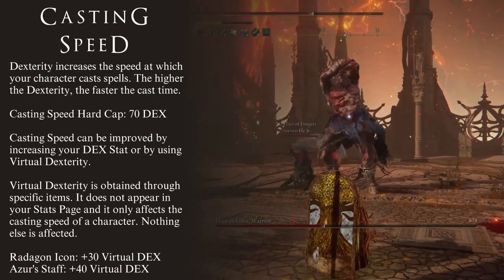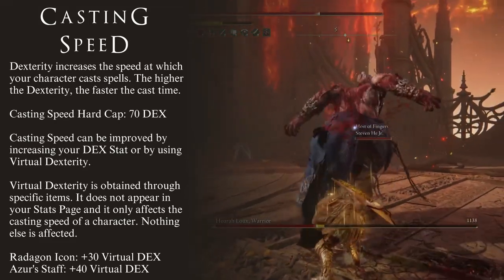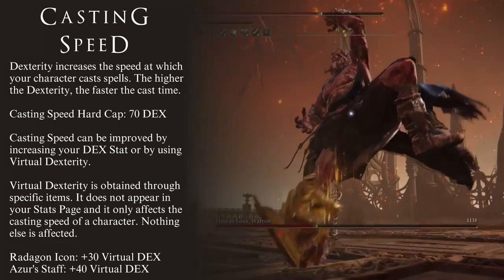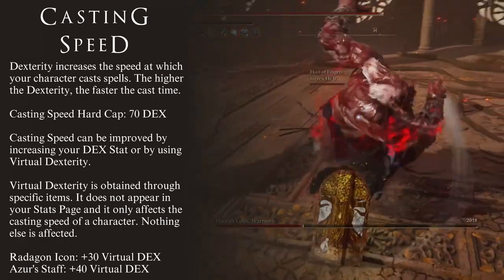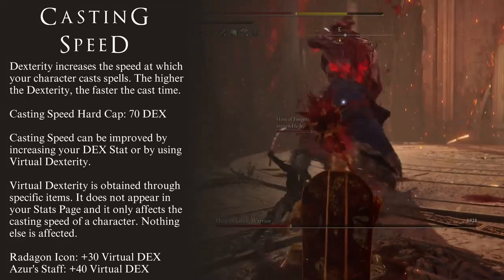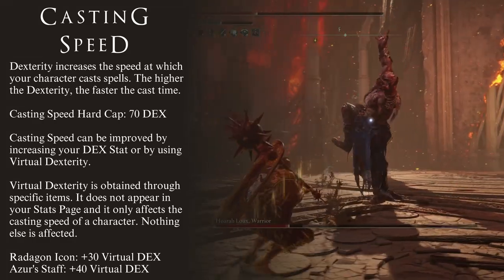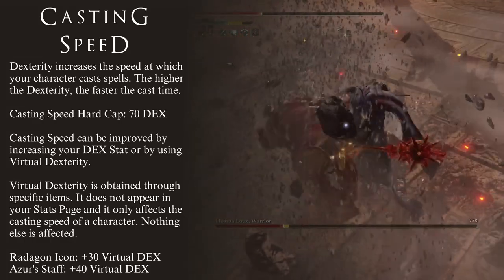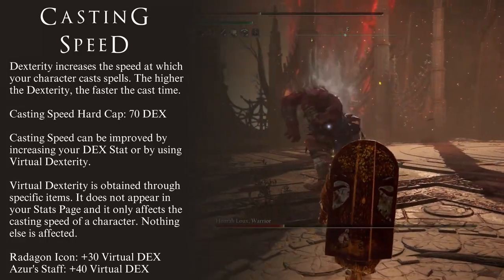The next effect of Dexterity that we will go over is Casting Speed. The more Dexterity your character has, the faster they will cast their spells and incantations. Casting Speed has a hard cap of level 70 Dexterity. Going any higher than this level is useless for the purposes of Casting Speed.